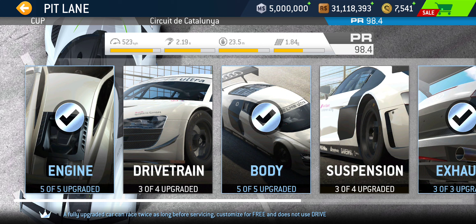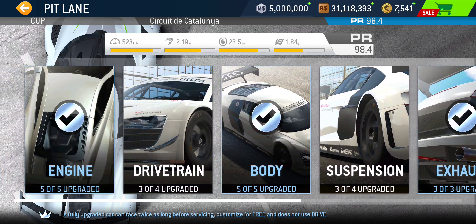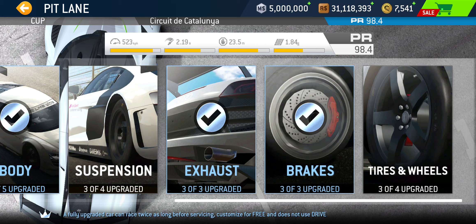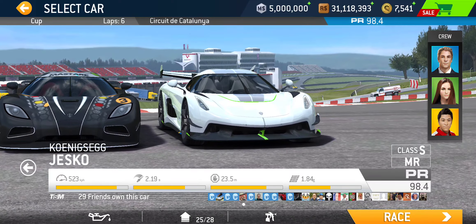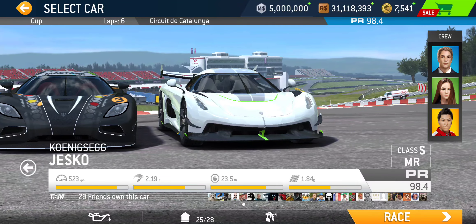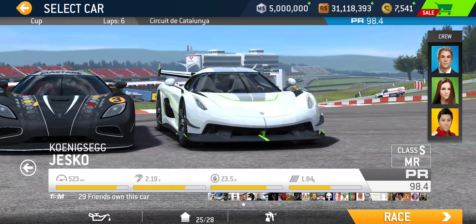So simply put: max out engine — all five upgrades — drivetrain up to three upgrades, body maxed out with all five. Then essentially all remaining categories get three upgrades across the board — for the cost of some 985 gold and 3.2 million racing dollars. That gives you exactly 98.4. Pretty expensive considering what you get in return for 100% completion is gonna be kind of chump change — you get 33 gold back for spending like an extra 700 in my case.